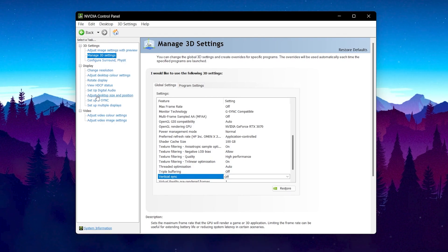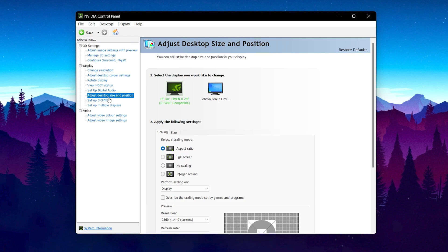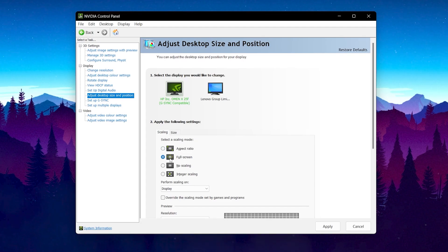Now go to the Display settings inside NVIDIA Control Panel. Find 'Adjust Desktop Size and Position.' Set the Scaling Mode to Full Screen so that whenever you use a stretched resolution, you will get a full screen on your PC without any black bars on the sides of your monitor. Click Apply to save the changes.